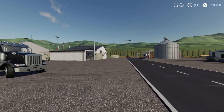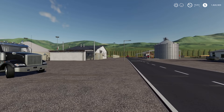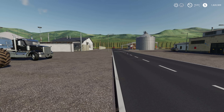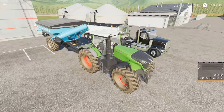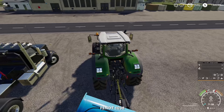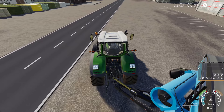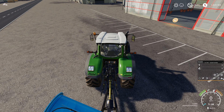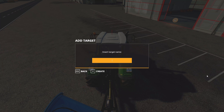We've got a Fendt with an auger wagon, a truck, and down at the edge of a cornfield there's a Case combine. I have no AutoDrive courses set up — we've completely wiped everything to show you how to start from scratch. Our first course is going to be in the Fendt, creating a simple loop. We'll start here and call this point 'shop', so our very first point we hit record is going to be 'shop'.